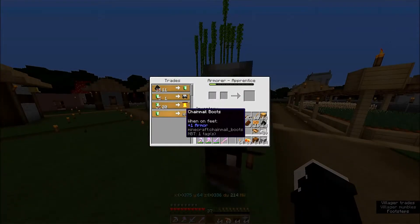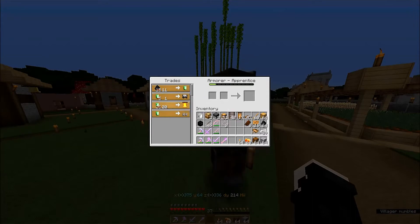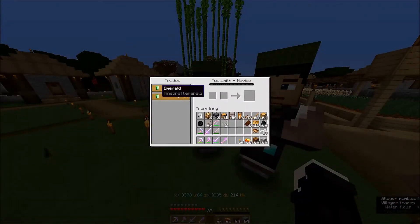Armor — yeah, I got an iron helmet and I got quite a few diamonds from him, and I have not gotten a belt because I don't have 20 emeralds to trade him. Chainmail boots coming up. He's still an apprentice. Toolsmith — he's a novice, brand new.